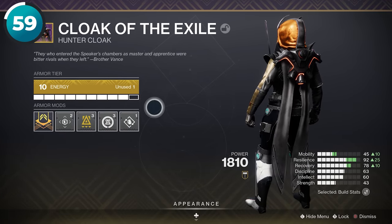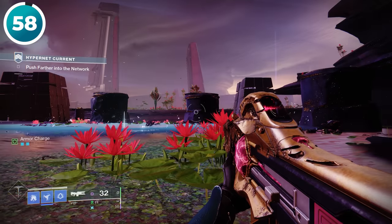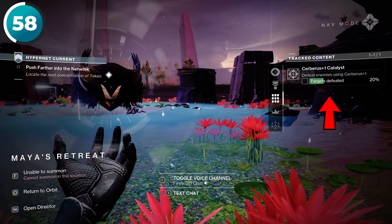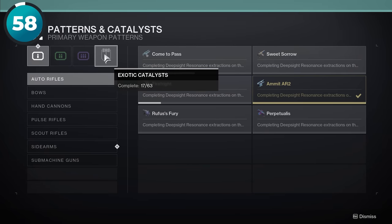Definitely do not ever store class items in your vault because that's just a total waste of space. Instead of opening up your inventory to check the progress on your exotic catalysts, simply pull out your ghost and you can track it from there. To set this up, go to your triumph section and then select whatever objective you are working on.